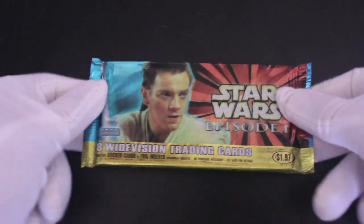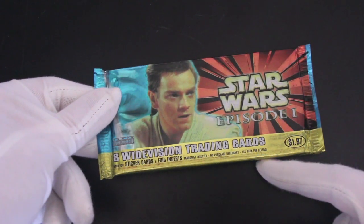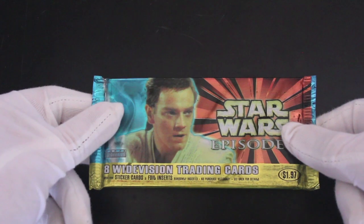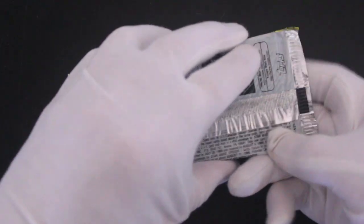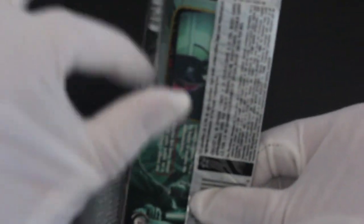Hello, it's me, Trading Card Tony, with another pack. Today we've got Star Wars Episode 1 Wide Vision Trading Cards. Let's see what we've got in here. It says look out for extra cards as well — are we going to get autographs, foil cards, and more? Who knows, we'll see.